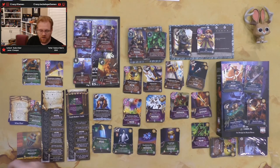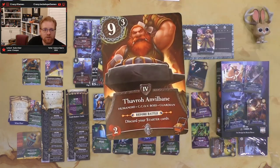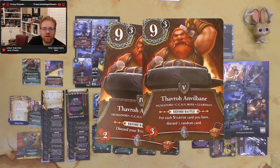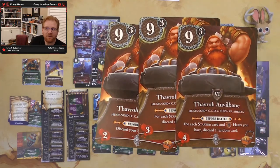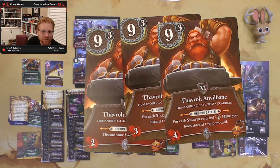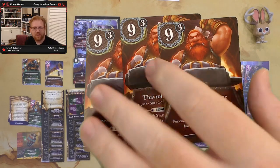The last thing we've got is our guardian card — Favro Anvilbane. He's got nine with three protection. Before battle, discard your starter cards — that's not too rough for the first level. Then the level five guardian: for each starter card you have, discard a random card. I hate discarded random cards, but ideally you've got no starter cards going up against him. Unless he's giving you daggers, right? Then for each starter card and each level one hero you have, discard a random card. That one's a little bit rougher. Luckily he's not destroying cards, just making you discard them.